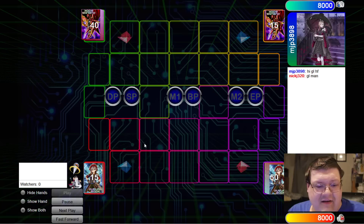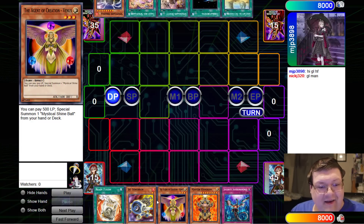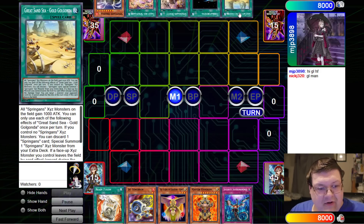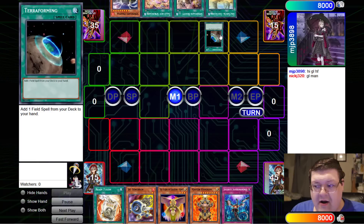I haven't seen Agents actually do anything kind of interesting in quite some time. Hi Infinite Permanents. We got the Hyperion, the Venus, the Jet Synchron, and the Ready Fusion here. And our opponent opened up the Gold Gondola, Terraforming, Booty, Tally Ho, and Branga here.